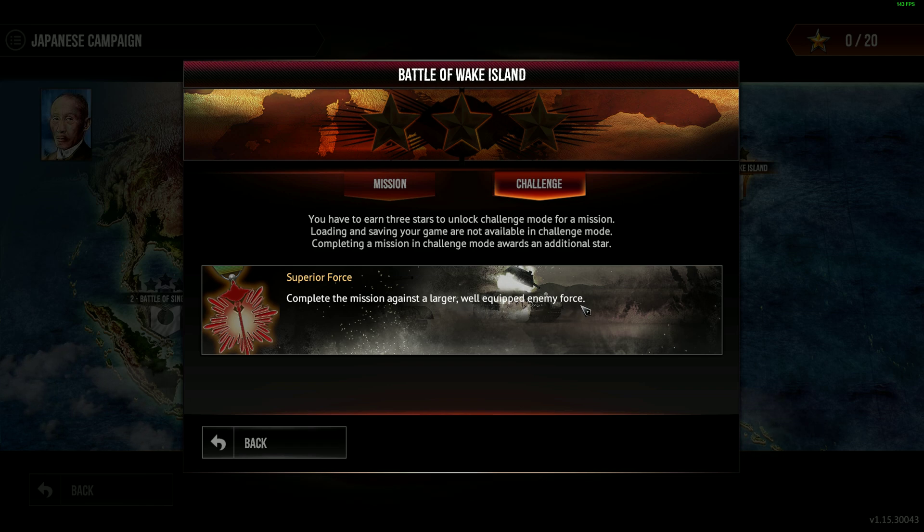Normal is the hardest difficulty we can play. We have our Isoroku Yamamoto — the very well-known Navy Admiral, the most prominent figure in Japan's Navy. His abilities include extra payload, giving 25% increased damage on torpedoes and attack bombers.